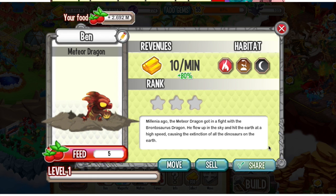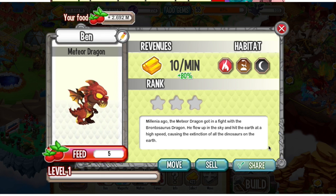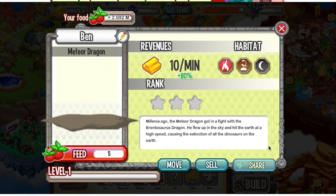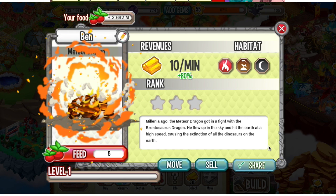Alright, so the first animation: in his baby form he comes through a meteor and hits the earth. This dragon looks crazy, looks awesome — the design is also crazy. So he flies up and then he hits the earth at high speed — boom — caused a big explosion.